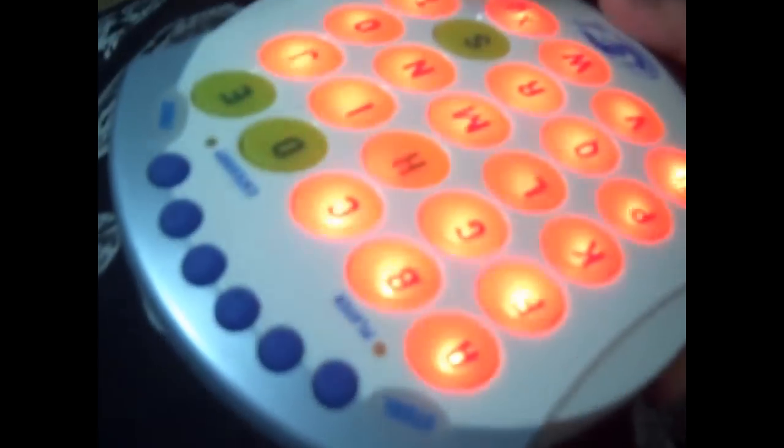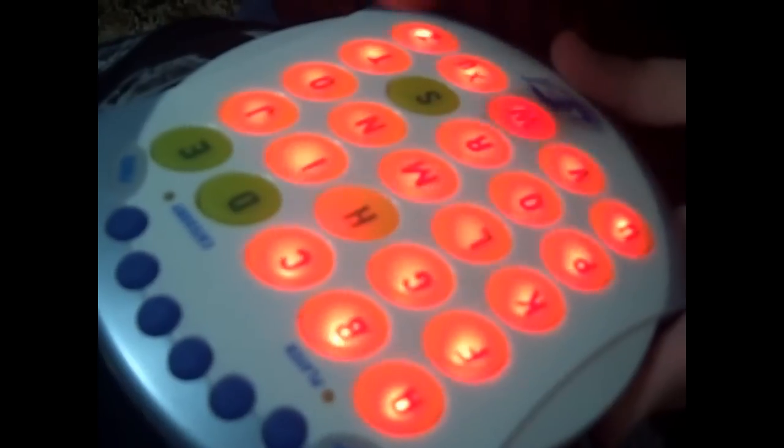Player number two — once you're ready you hit the green button and player number two goes. This is category number four, which is cartoon characters. Go ahead — Snow White, Daffy, Homer, Elmer Fudd, Wren...